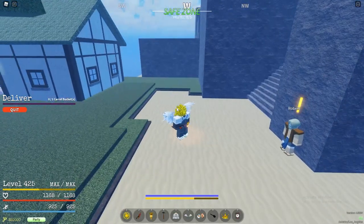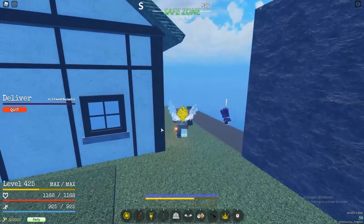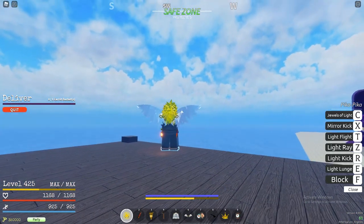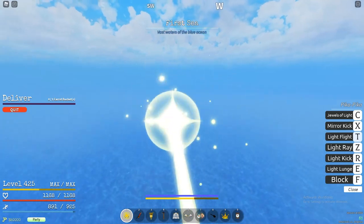Next we're going to Zoe Island, which is level thirty through forty. To get there, we're going southwest from Shellstown — not exactly southwest, but something like that, a little bit to the right. I'm going to fast forward until we get to the island of Zoe.